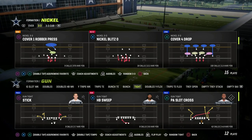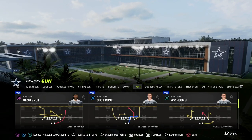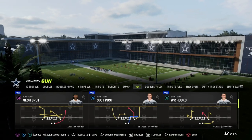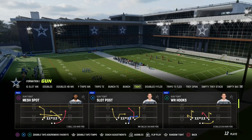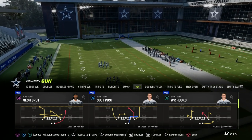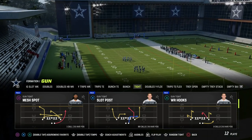In this video, I'm going to show you one of the most effective concepts in Madden 23. I call this the hallmark passing concept of Madden 23 because it encompasses everything that we've learned up to this point this year to create within itself the best passing concept in Madden, in my opinion, and that is the play Slot Post out of Gun Tight.